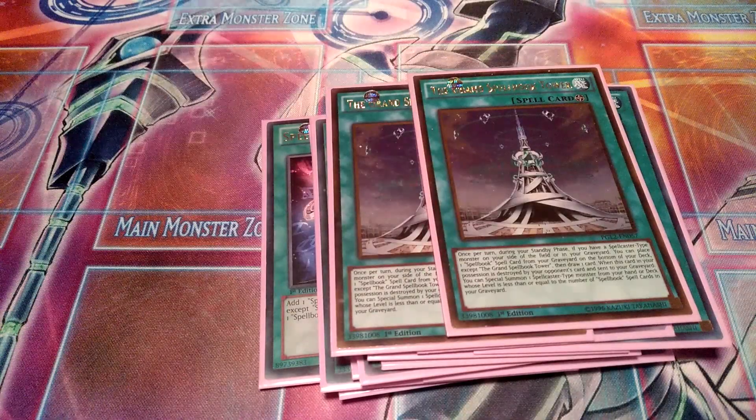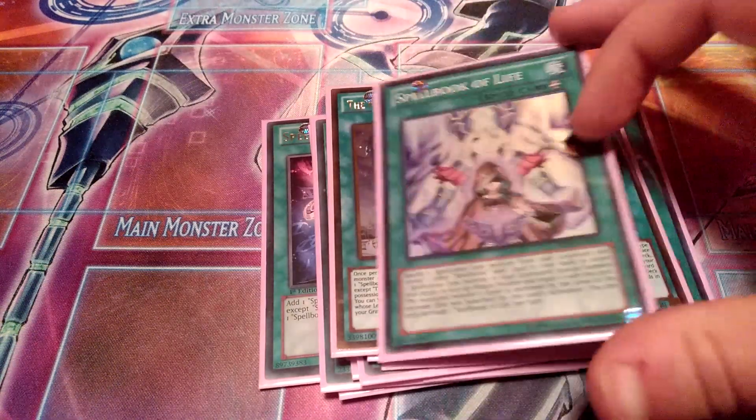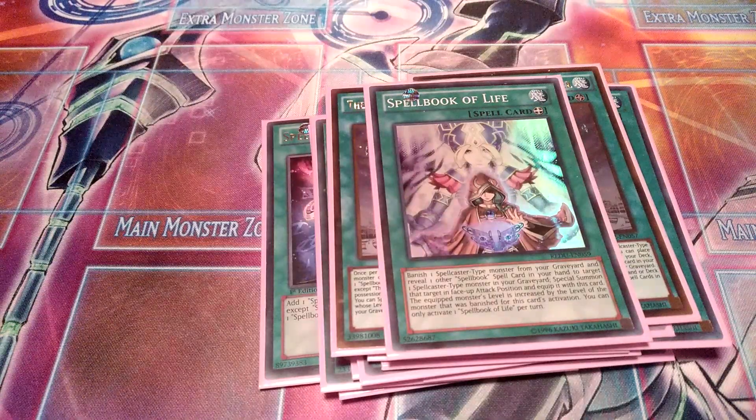Two Grand Spellbook Tower — one of your main ways to retain card advantage. You put a Spellbook spell from your graveyard back to the bottom of the deck and then draw an extra card in your standby phase, which is really amazing. And the final spell card is Spellbook of Life to revive your Spellcasters from the graveyard, which is pretty good as well. That was the spells.